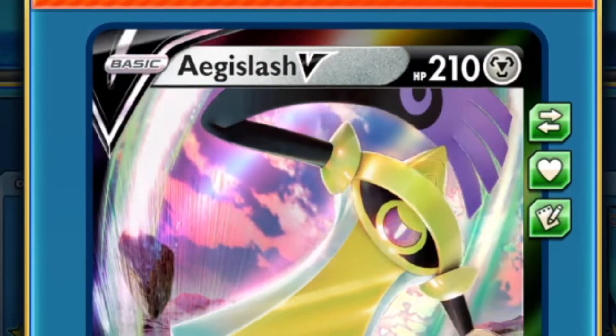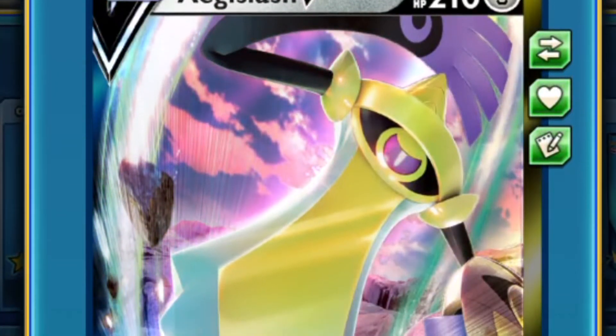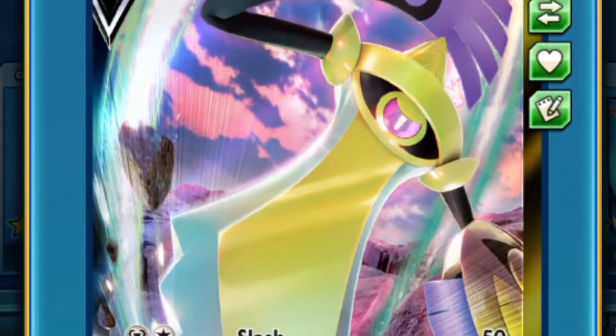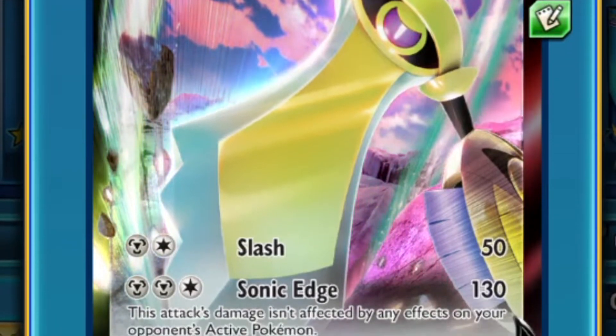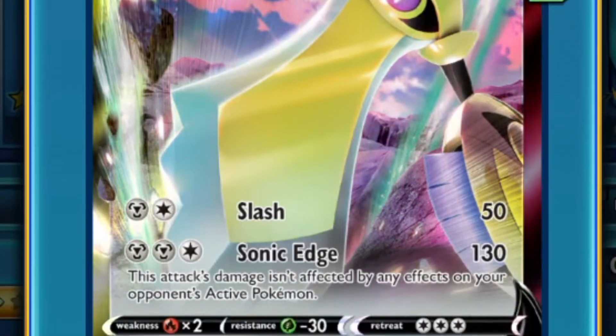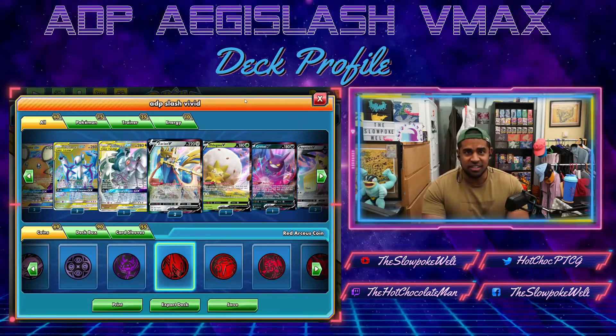Worth noting, Aegislash V is pretty nuts as well, because Sonic Edge basically reads: get out of my way Decidueye, get out of my way Obstagoon. It's got Sonic Edge for two Metal, one Colorless, 130 damage, and this attack's damage isn't affected by effects on your opponent's active. We've got some Zacians as well, but I've been talking for too long — let's get into some games.